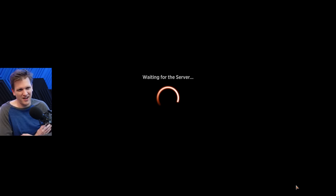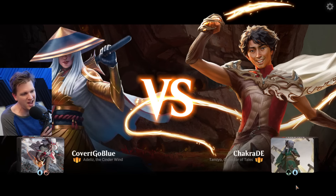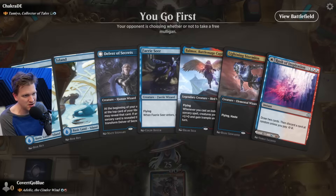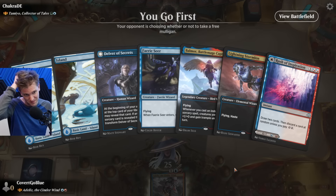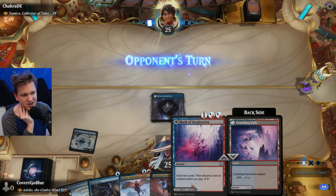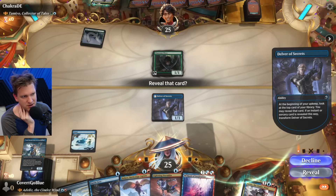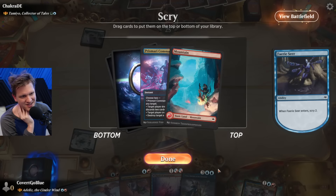Four lands - can't keep a four-lander, not with the way this deck floods. We have another awkward hand but we'll keep it - we have a red source and turn one Delver into turn two Fairy Seer. If this doesn't flip... they're playing green so they have land-elves. I hate this card - actually I love this card but I hate it in this deck. It's so bad.